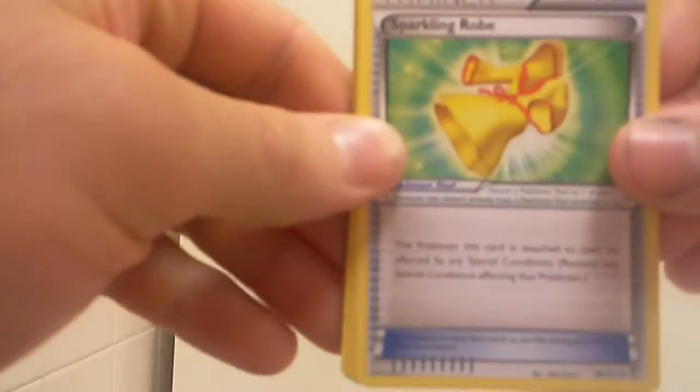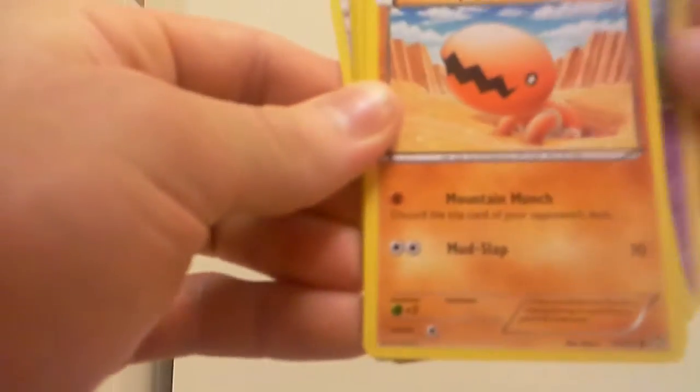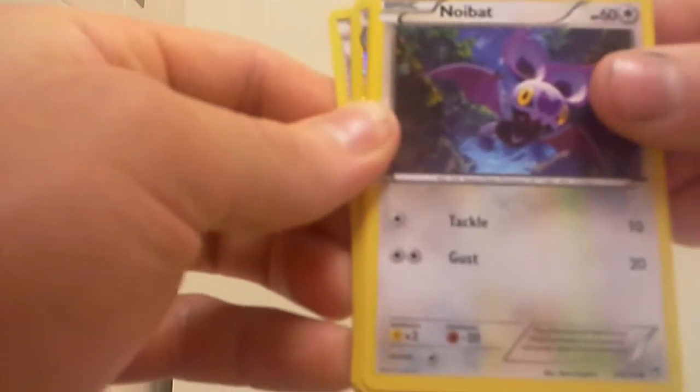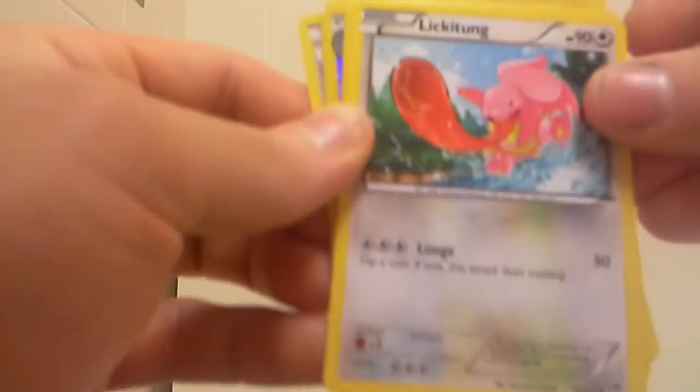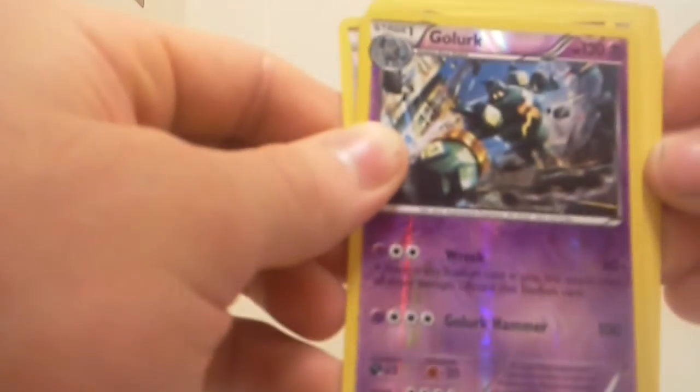Moving on to the X and Y Furious Fist. We got a Sparkling Robe of the Brave, Cottonee, Trapinch, Noibat, Lickitung, Bellsprout, Drowzee. The First Holo is a Golurk, which is a Rare — that's nice. And the Rare is a Tyrantrum Non-Holo.